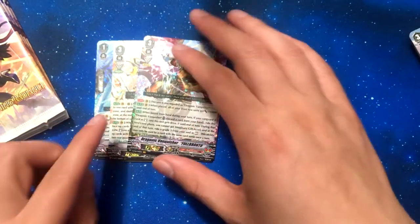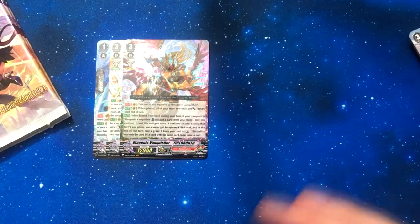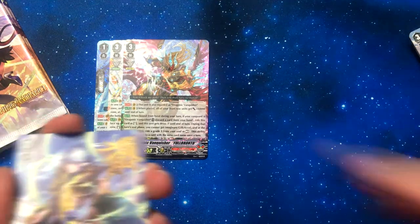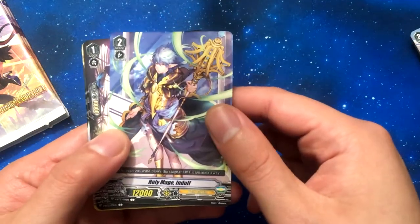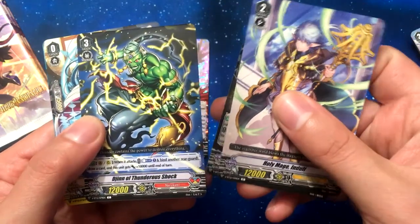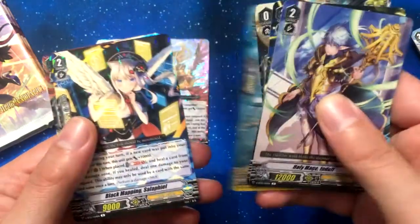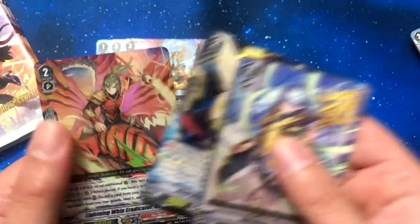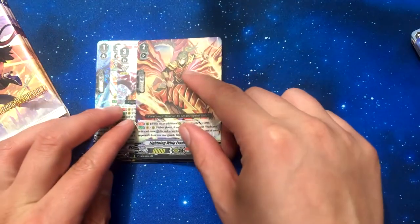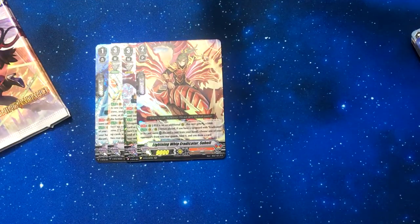I'm glad that of all abilities he has, I'm glad the first one exists where he counts as a Dragonic Vanquisher — I think that's what I like about it the most. Holy Mage Indulf, Spring Source Witch Ficus, Vision of Thunderous Shock, Genesis crit, Genesis crit, Black Mapping Salafiel, and Lightning Whip Eradicator Suhail. That's a double rare — I think we got our triple rares immediately, so everything at this point is pretty much double rare.